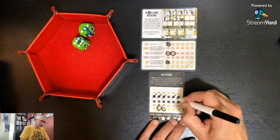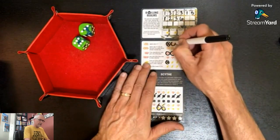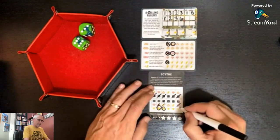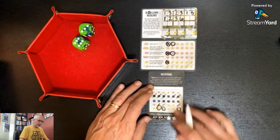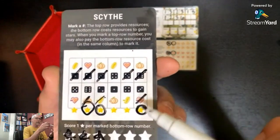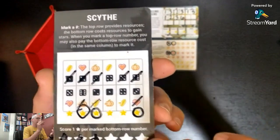Three and a six. Six gives me a pumpkin and I've got a heart I can use to get this star. So I marked the six up top, I used a heart, and I got that star.